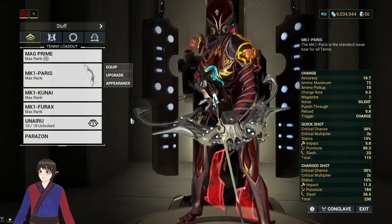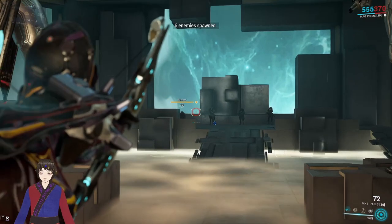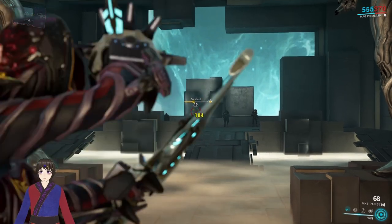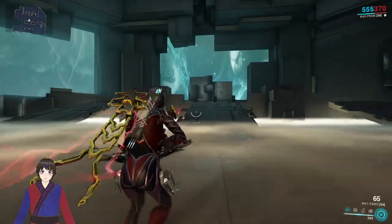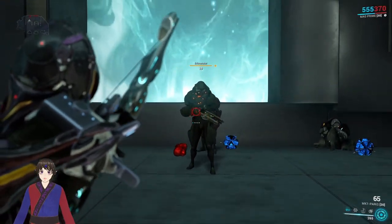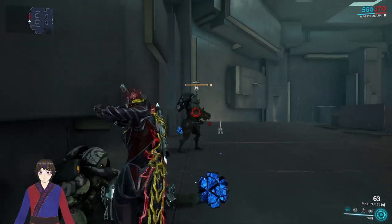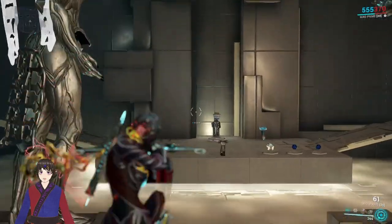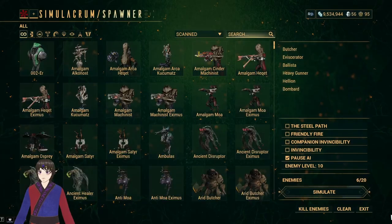Now onto the Paris — it's a bow, and it's definitely a bit slower. You can fully charge attacks for good damage and range, but you can also quick-fire for less damage. One advantage it has over the others is that arrows pierce enemies, at least when fully charged. It's got the least ammo pool of the three primaries but the most damage output, and as long as you can aim, you'll probably be fine.